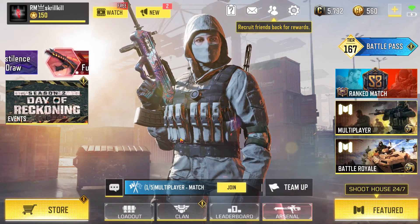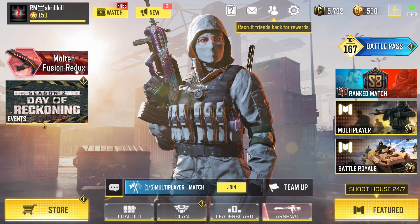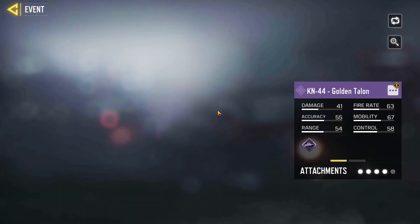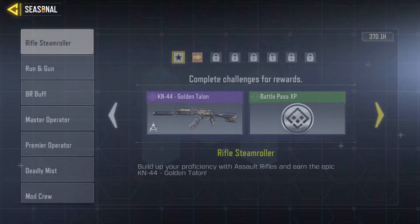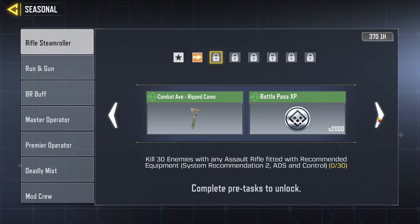Hey, what's going on everyone, welcome back to PFG and welcome to bat grinding part two. This new seasonal challenge just popped up with the KN44 Golden Talon. It does have a cool little red dot there, but I don't think it glows in game. It might — just looking at it, it looked like a freaking light or like some sort of gem or something.